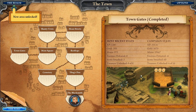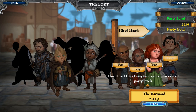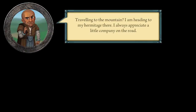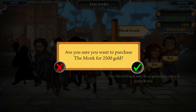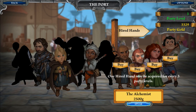Before we call this video a day — part one at least — let's go to the port. We can get one of the mercenaries: the monk, the alchemist, the barmaid, or the farm boy. We can speak to them to see what they play.